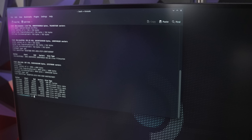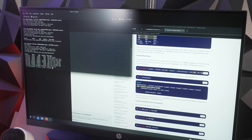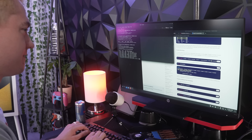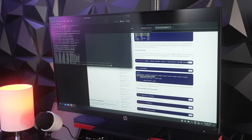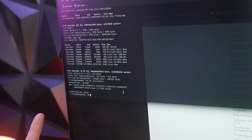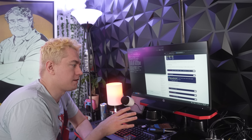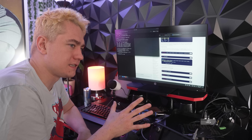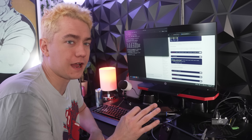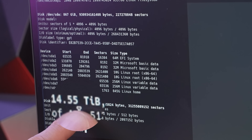Now we want to create a RAID array so they're all usable as one single drive. We'll name it /dev/md0, level equals zero, so we have access to all the storage. Devices equals four, then we type the drive names: nvme0n1, nvme1n1, and so on. To verify the RAID was successful, we run cat /proc/mdstat — it shows active RAID 0, so it's working. Now we need to mount it. We use mkfs.ntfs — ext4 didn't work, exFAT didn't work; NTFS is what finally worked for SteamOS. Completed successfully. We have a 14.55 terabyte drive — I'm counting that as 16.